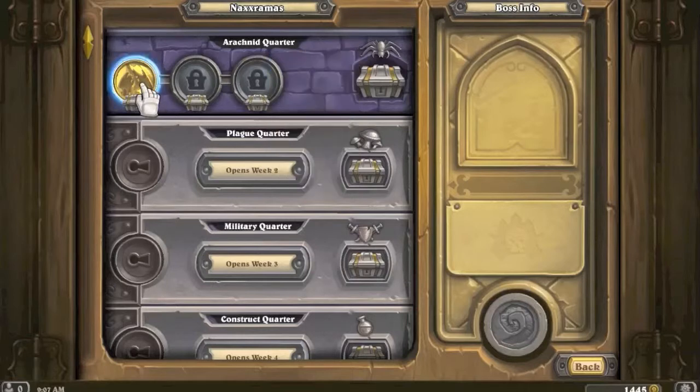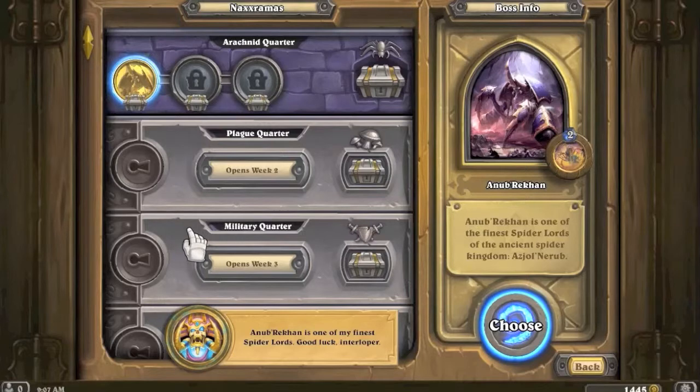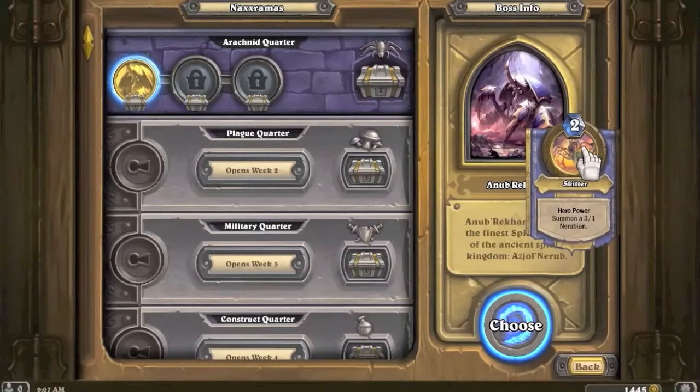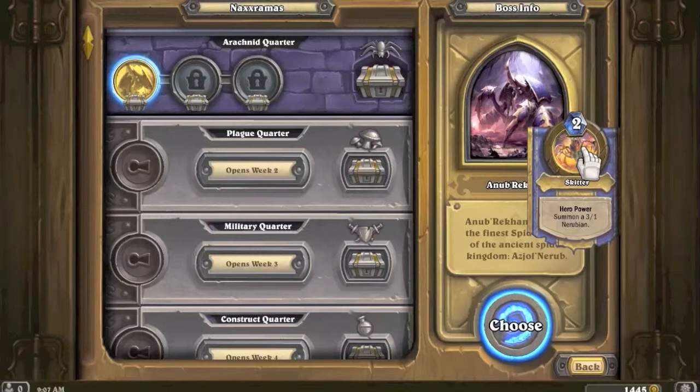Anub'Rekhan says 'I am one of my finest spider lords - good luck, interloper.' His hero ability is 'Skitter: summon a 3/1 Nerubian.' Oh my goodness - how am I supposed to beat that? A 3/1 Nerubian every turn!